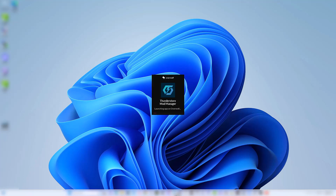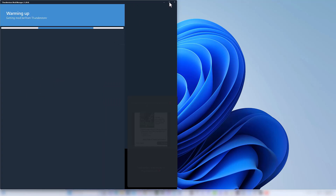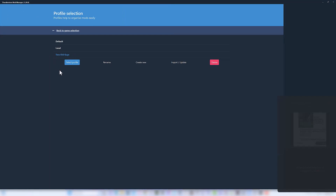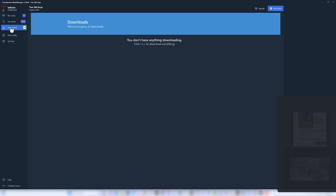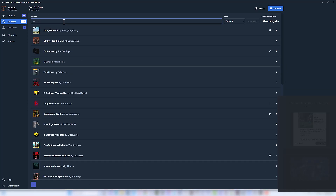We use ThunderStore for our mods. I'm going to open ThunderStore. If you haven't opened this before, you'll want to create a profile and select a game — of course, Valheim. Steam is the platform I'm on, though you might be on Xbox. You may need to create a profile. We recommend calling it 'Two Old Guys' for the server. Then go into the Get Mods section and search for 'Two Old Guys' — there you'll find the modpack.